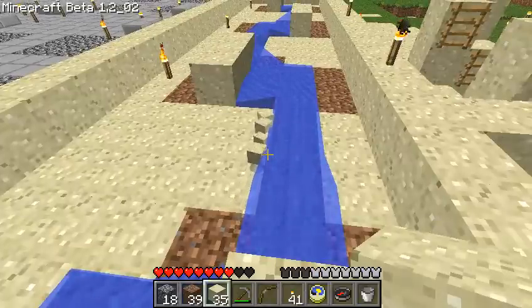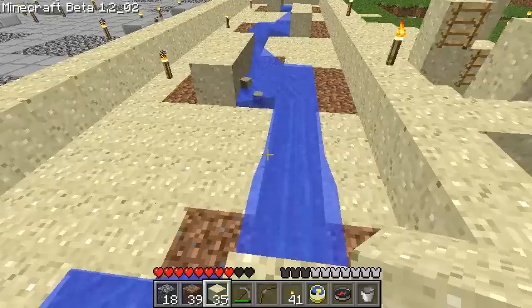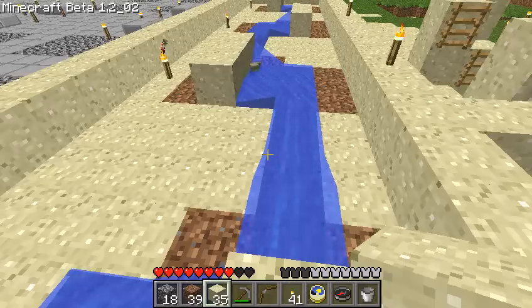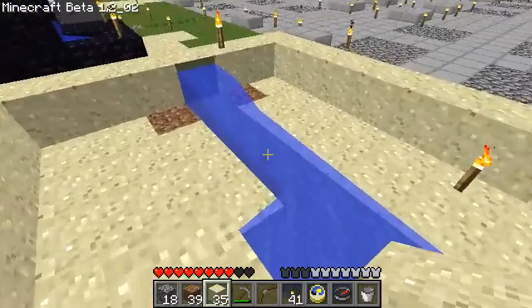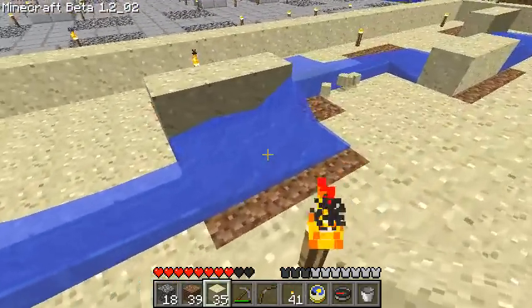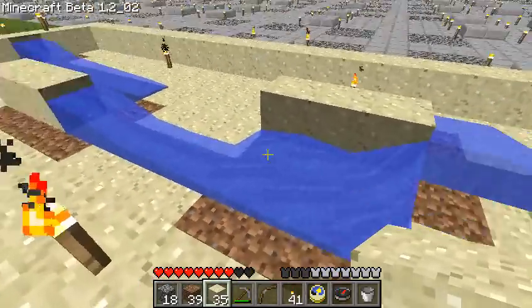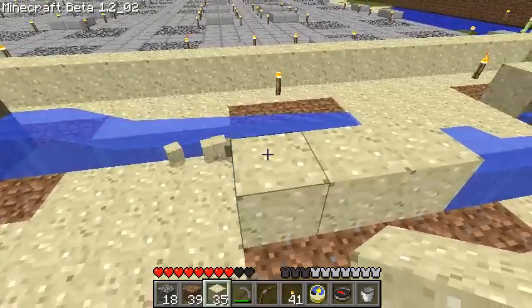Now as far as I know, this hasn't been done before. I've seen one other flat item conveyor, but that's dug into the ground, so it's in a channel. And also it requires the use of half steps, half blocks, and signs and other things to constrain the flow of water. As you can see here, the water is completely unconstrained. It's just flowing by itself like that, joining one into the other, and pushing the items along.